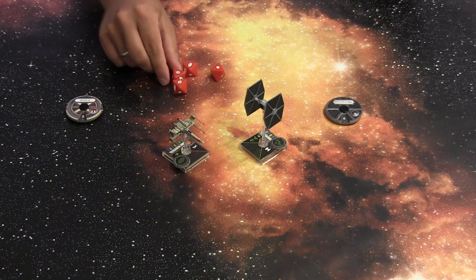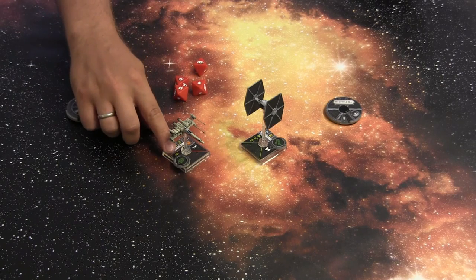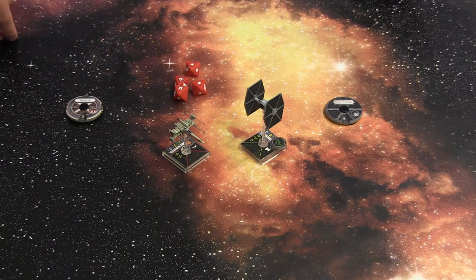That is two critical hits, one regular hit, and a focus result. We can spend the one focus token that Luke has to convert the focus into a hit. So that is four hits from Luke Skywalker against the TIE Fighter.